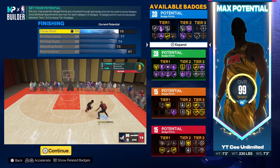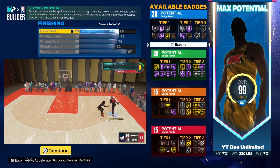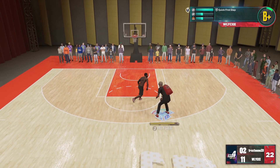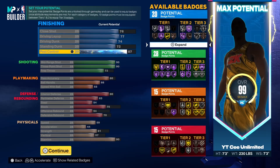For the attributes, we got 76 close shot, 77 driving layup, 74 driving dunk, 72 standing dunk, and an 87 post control. Now that 87 post control is key because it gives you silver quick first step and gold unpluckable.